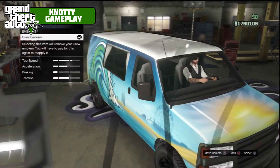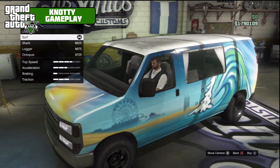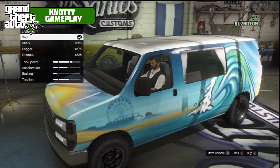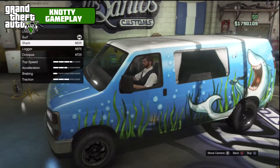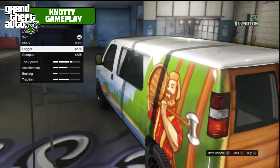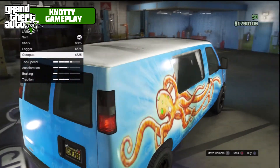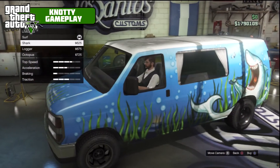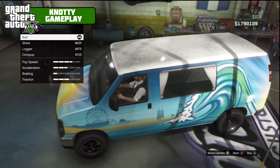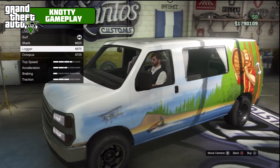I can't find where the crew emblem goes. For liveries, these are the paint jobs available when you get the car — you can select which one you want. You don't have to have surf, but you can get shark, logger — not sure what logger has to do with the beach — or octopus. I quite like the shark one, I think it probably looks the best. It's a shame the top looks quite dirty, but we're going to go with shark.